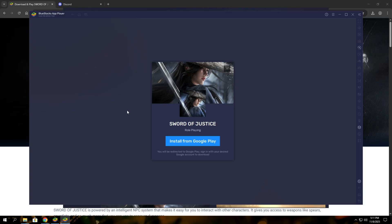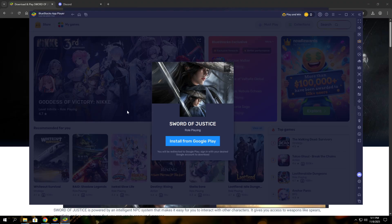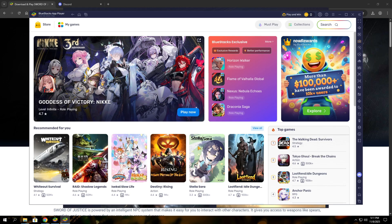Once BlueStacks is installed, go ahead and launch it. You'll see the main home screen right away. From here, open the Google Play Store. BlueStacks will ask you to sign in before downloading any games. Just click Sign In, enter your Google account, and complete the login process like normal.